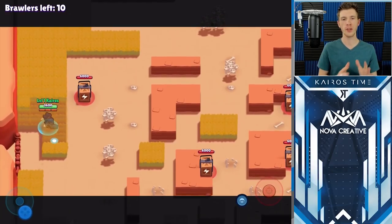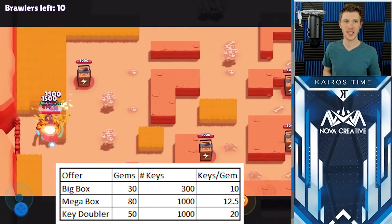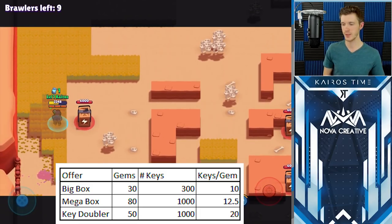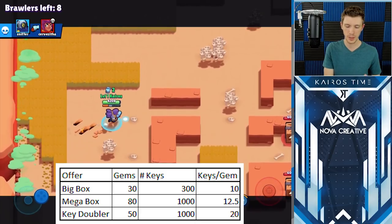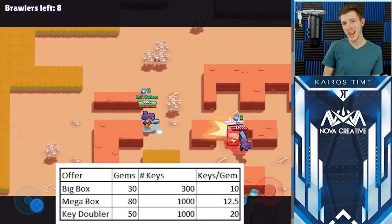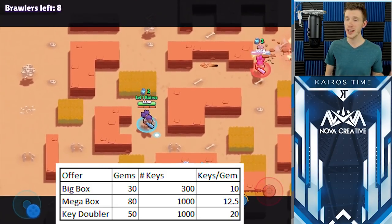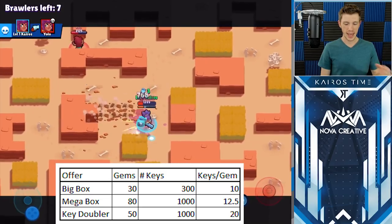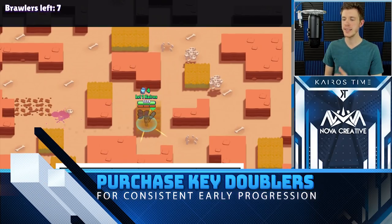Let's get back to the most efficient use for your gems, using a spreadsheet. First, the big box costs 30 gems and is worth three boxes, so you're earning 10 keys per gem. Next, the mega box costs 80 gems and gives you 10 regular boxes — equivalent to 1,000 keys — which translates to 12.5 keys per gem. Finally, the key doubler costs 50 gems and doubles the next 1,000 keys you earn from battle, resulting in 20 keys per gem. So as you can see, if you have the patience to play the game and earn those keys naturally, the key doubler is by far the most efficient way to spend gems, especially early on.